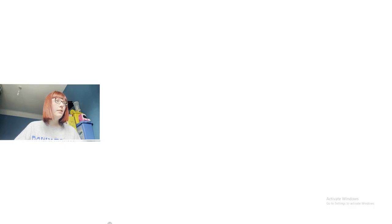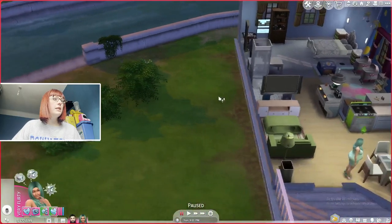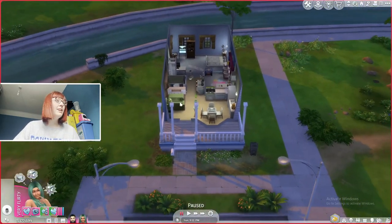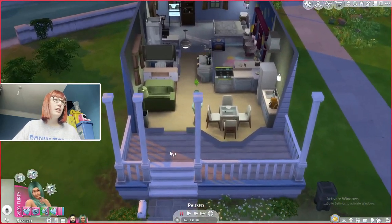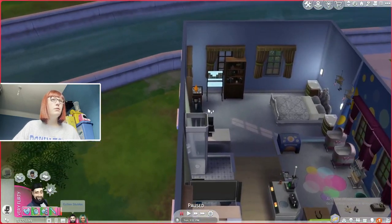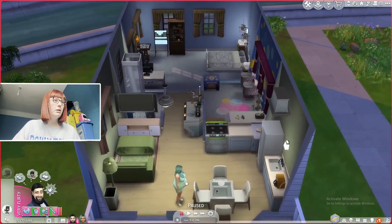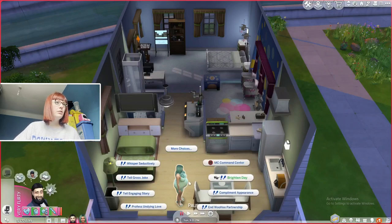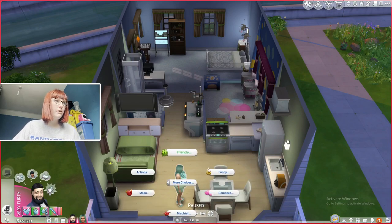So the issue was we needed to buy an ultrasound machine — that's why we could not do it. So if we tell her to do a hospital appointment and click on her, it should work. But I need to change the outfits first.